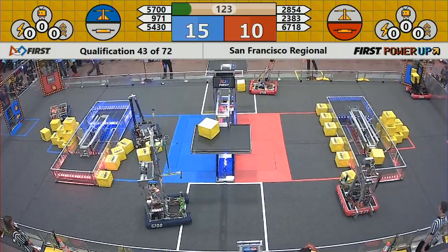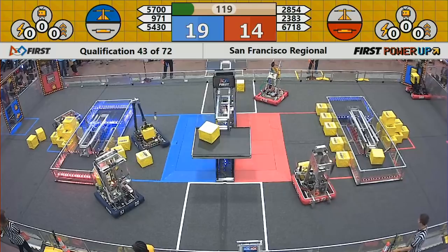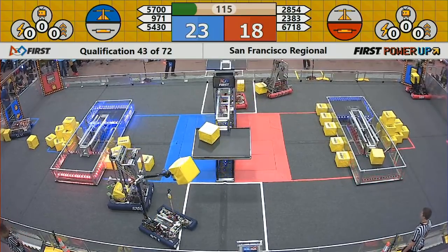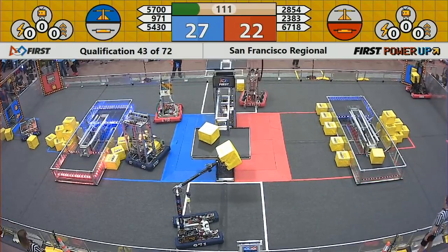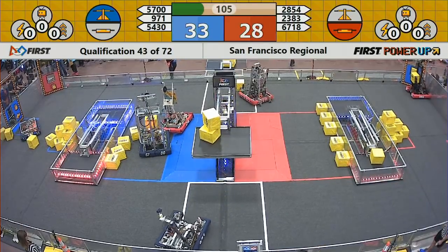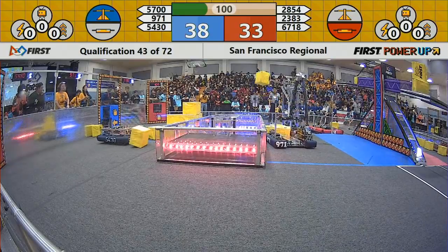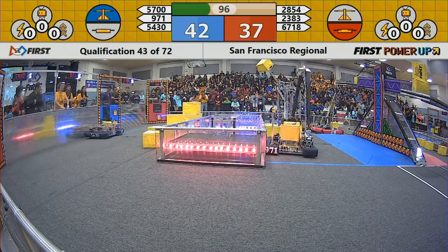Blue alliance takes the switch bright and early in this match, but blue has not yet taken their switch — they've taken the scale. So both these teams are still going to live here neck and neck, earning about one point each second. 23-83 needs to drop that in, and they're going to rebalance the scale. But 971 has placed a second one on the scale, keeping the blue alliance in the lead, but just barely — only leading by about five points.